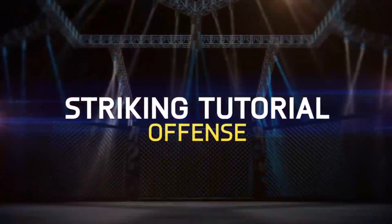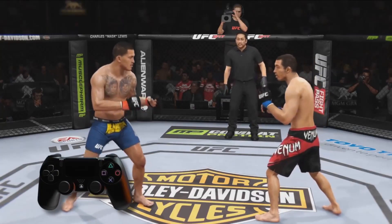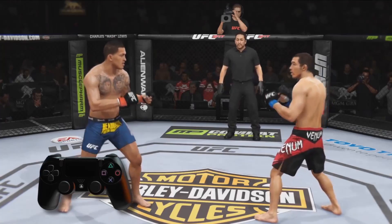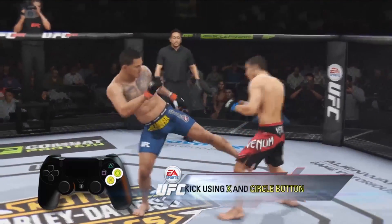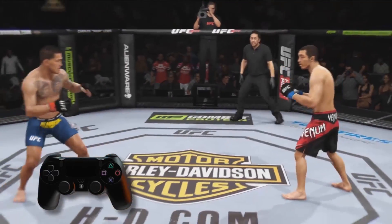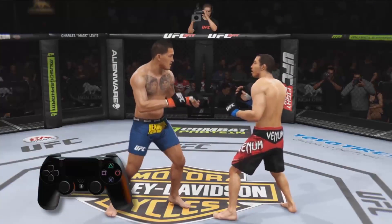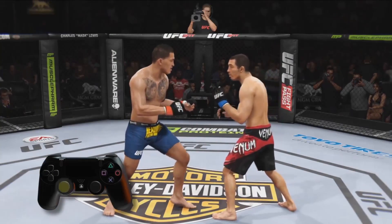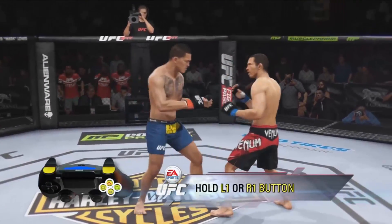Welcome to EA Sports UFC Striking Tutorial. Let's focus on offense. Striking is mapped to the four face buttons on your controller — two control your arms and the other two control your legs. Modify these four face buttons to tap into all the tools a UFC fighter would use in the Octagon by pushing the left stick towards or away from your opponent, or holding the L1 or R1 buttons.